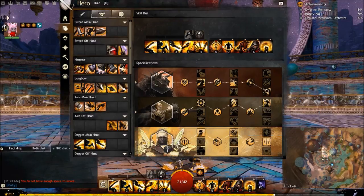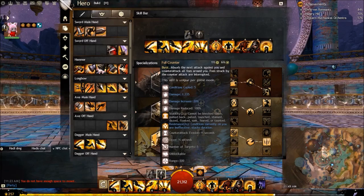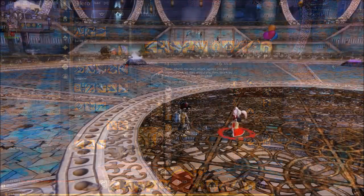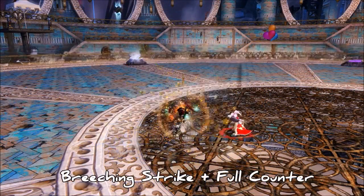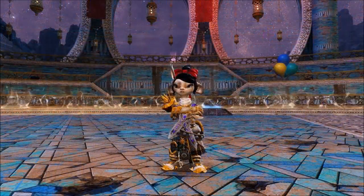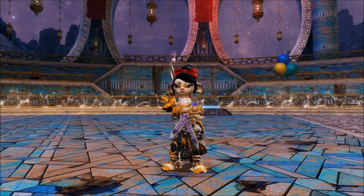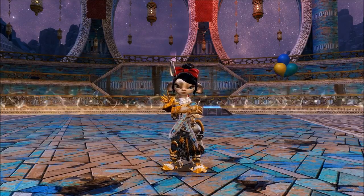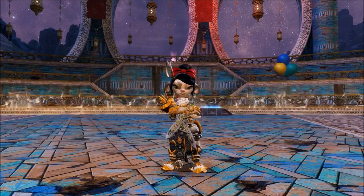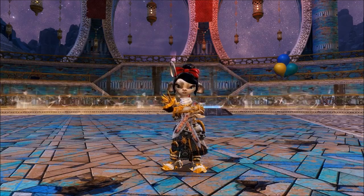So when you use full counter it refreshes all your burst skills. Once you do that, you use your burst skill first, then full counter next. In this demonstration I'll use breaching strike, then full counter to reset, and another breaching strike. Using that combo setup will allow you to rip boons as fast as possible, but you have to full counter after you use your burst skill or you're just going to miss and waste your adrenaline. Timing is crucial.